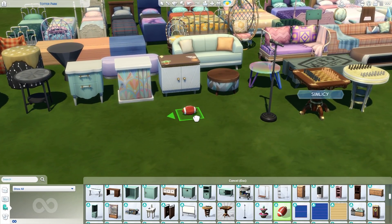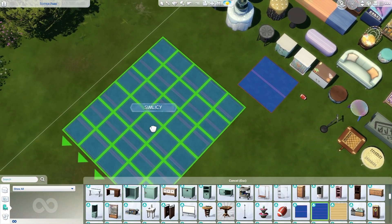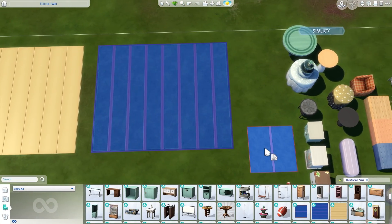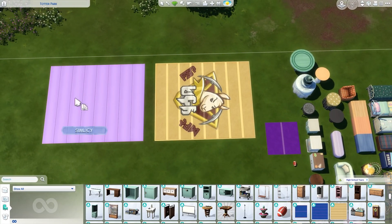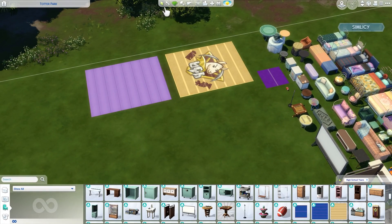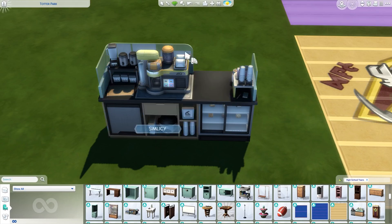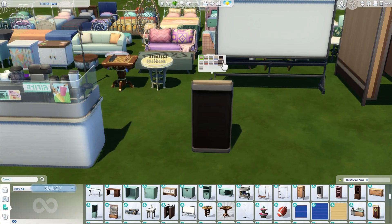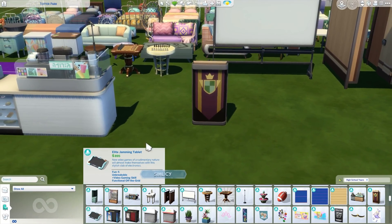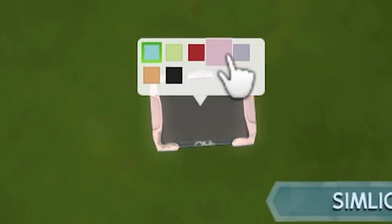Here we have a classic football — perfect. Then a solo cheer mat and a couple of different versions for group performances, with a few different swatches. Your Sims can actually do their cheerleading on it. I built a gym with the school and I'm thinking I should place one of these in there. Then we have the bubble tea bar — super cute and perfect for creating a bubble tea shop. The colors are really nice. And then a high school podium with really nice swatches, some plain and some with patterns. Then a new tablet — pretty cool, a nice simple tablet for your Sims.